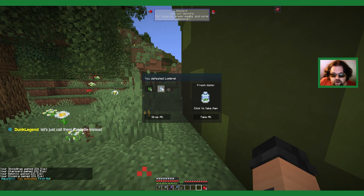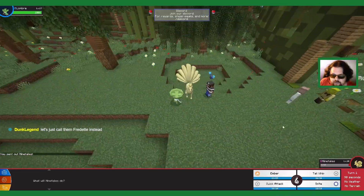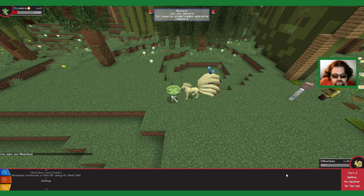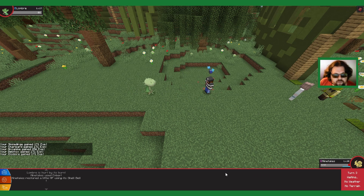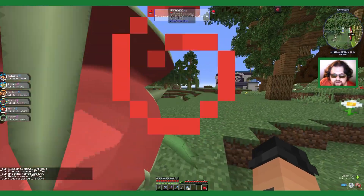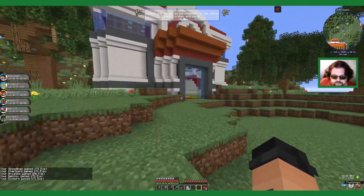Sweet, are you serious? I can get fresh water for free here - I need that for breeding. Oh my god, that's good to know - fresh water for free at this gym. Nice.